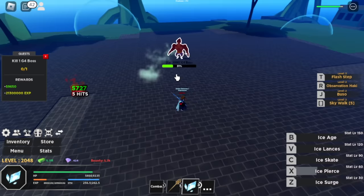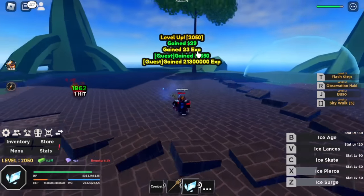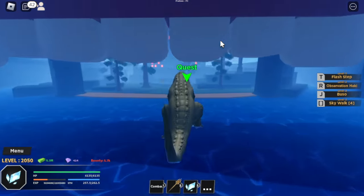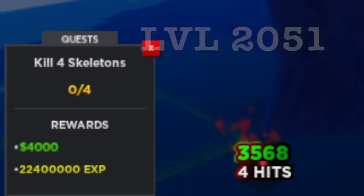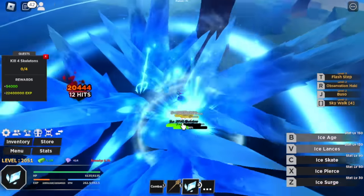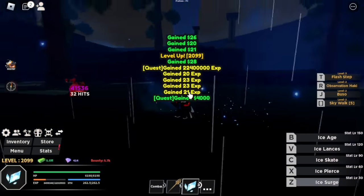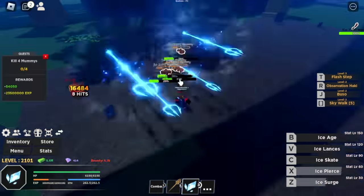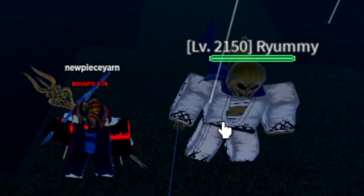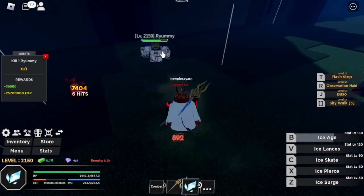We're almost there. We're gonna grind G4 until we reach level 2050. Next island — this one looks like Thriller Bark, but they can't copy the name — Thriller Boat. Next target: Skeletons. We're gonna level up 100 times here. At 2100, we're gonna start defeating the Mummies. Final enemy is Ryomi. Same strategy. We're gonna grind from 2150 until 2200. This one looks like a rabbit — it has a rabbit face.